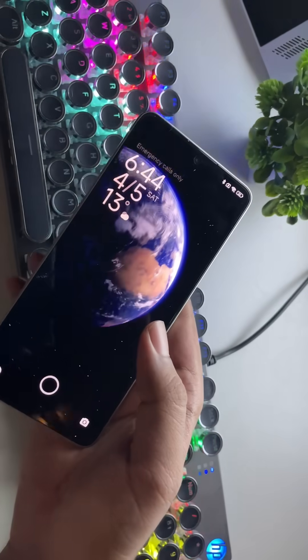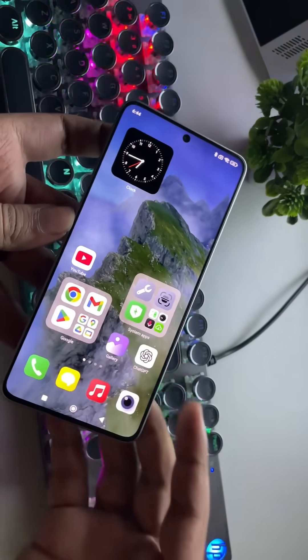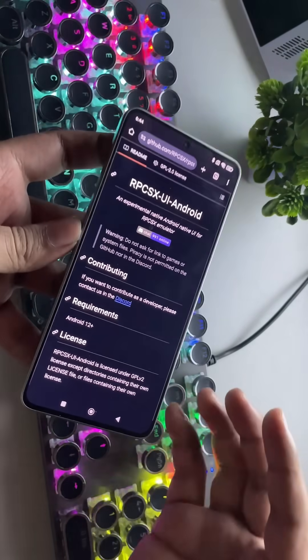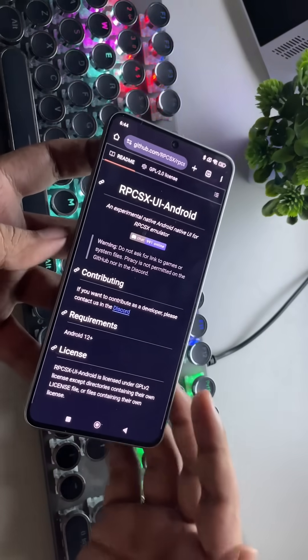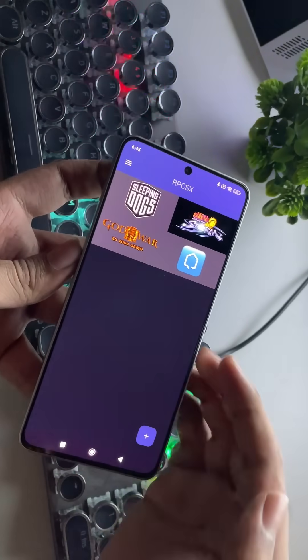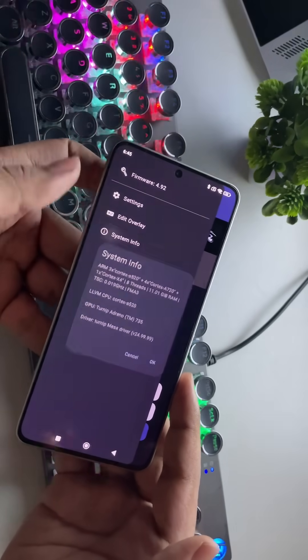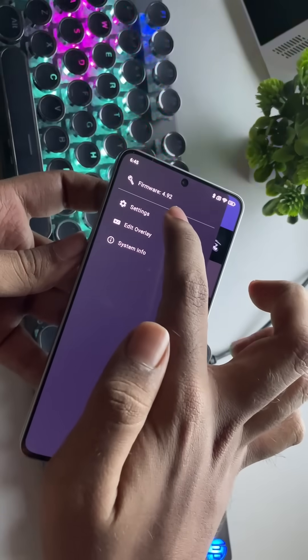What's going on everyone, it's RGB Tech back here again, and in today's video we're taking a quick look at RPCSX, the official continuation of the RPCS3 Android port. This new emulator carries over almost everything from the RPCS3 Android version — same interface, similar performance — but it's now under the name RPCSX version 1.0, and it requires Android 12 or higher to run.